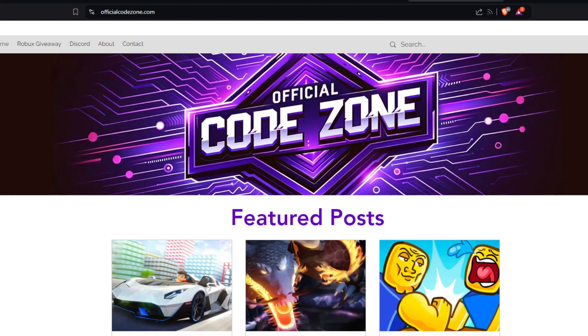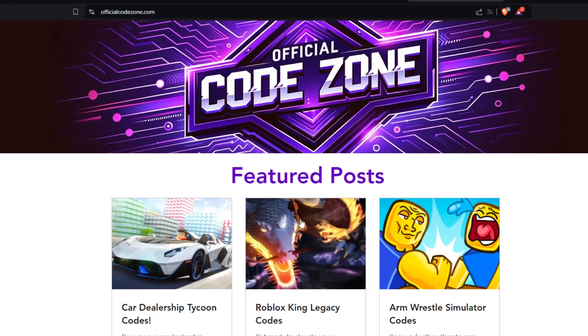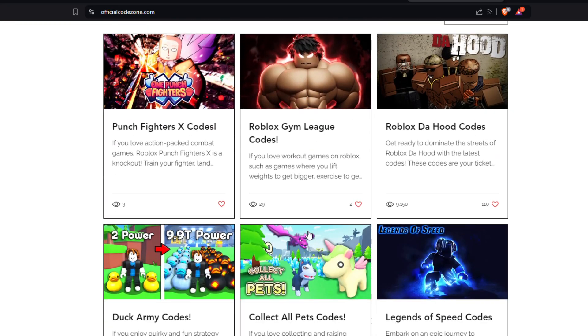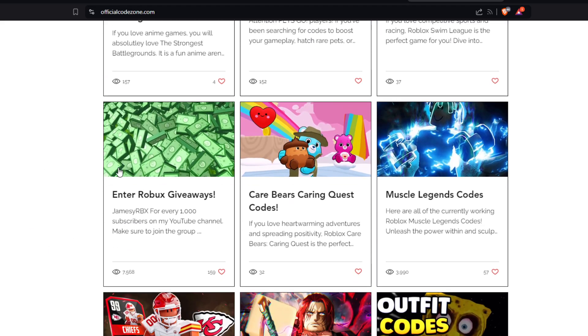Before this video starts, don't forget to check out OfficialCodeZone.com — it's the first link in the description box down below. This is a website where you can find all the working Roblox codes for your favorite Roblox games, such as Armwrestle Simulator, King Legacy, Car Dealership Tycoon, and thousands of other games. If you scroll down a little bit, you'll also see a brand new Robux giveaway we're doing right now. Go check it out at OfficialCodeZone.com or by clicking the first link in the description box.